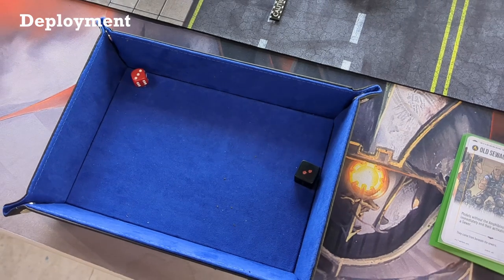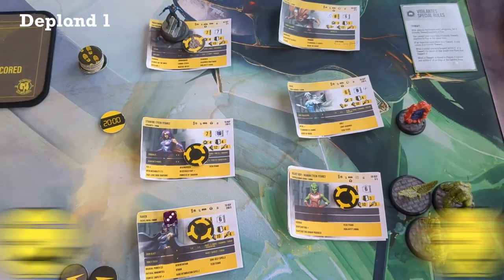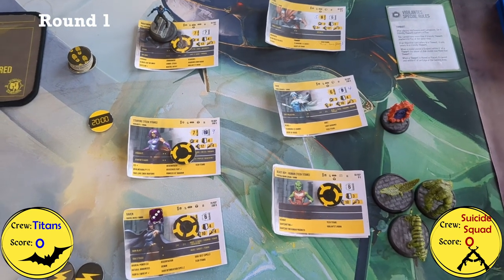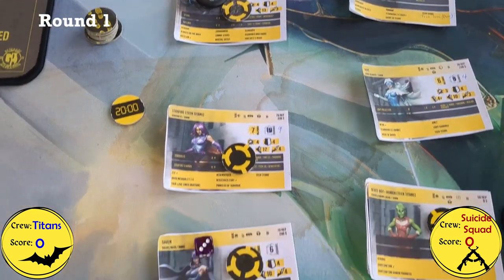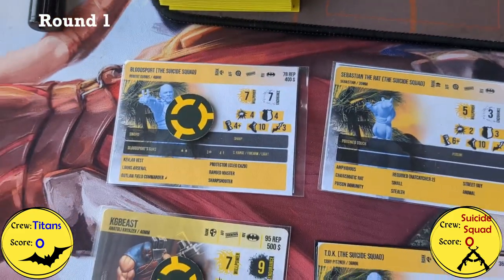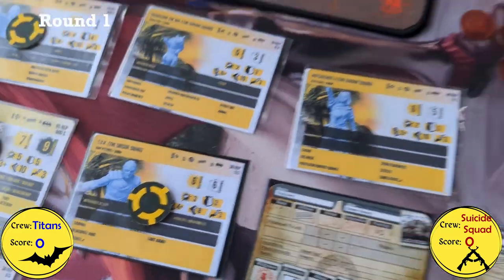We rolled off for first turn — I rolled two and Tezlin rolled three, so I'll let Tezlin go first. Coming back after the first activation of the Execute the Plan phase: during the Raise the Plan, my Audacity counters were assigned to Nightwing, Starfire, Raven, and Beast Boy. Tezlin's went to Bloodsport, KG Beast, Thinker, and TDK.